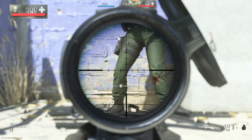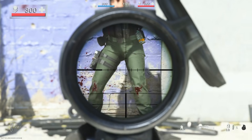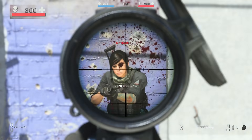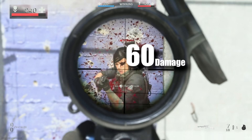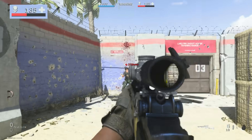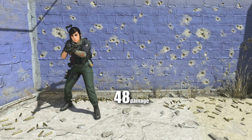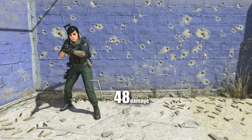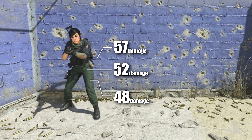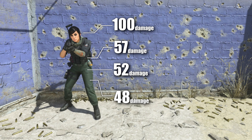Now let's switch over to the EBR. Limbs: 55. Lower body — just above center mass — 60 points of damage. Upper chest also does 60 points of damage. And the headshot: 165. So for the SKS at close range: 3-shot kill to limbs/arms, 2-shot kill to lower body, 2-shot kill to upper body, and a 1-shot kill to the head.